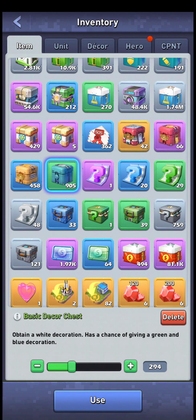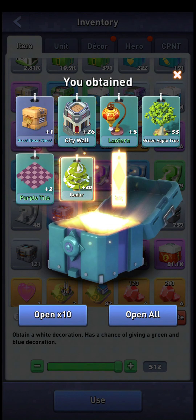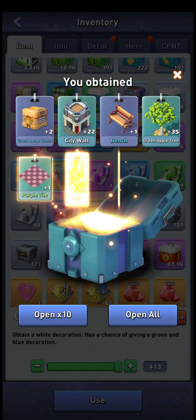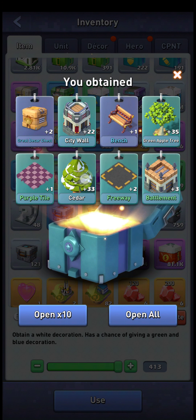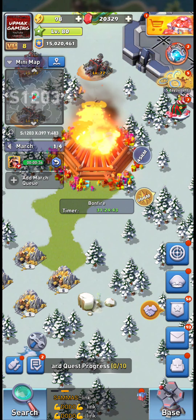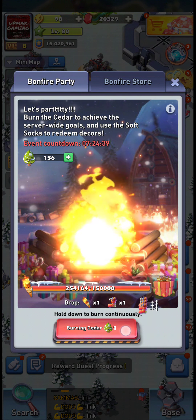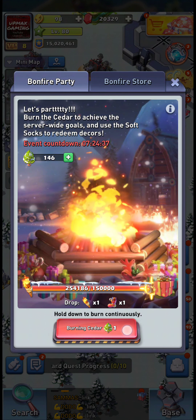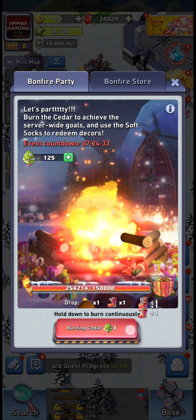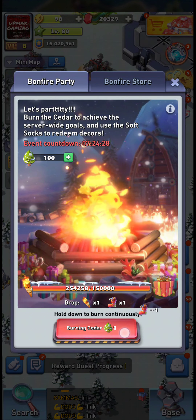We're going to open a bunch of boxes and see how many cedars we can get. Each costs 100. When we checked, we had 168 cedars on this account — which is not nearly enough to get all the proper rewards. On my other account I have about 2,000, so I'll burn those and get the premium recruit vouchers there.